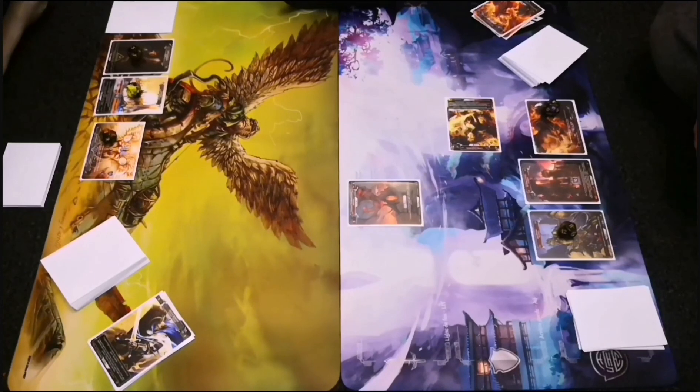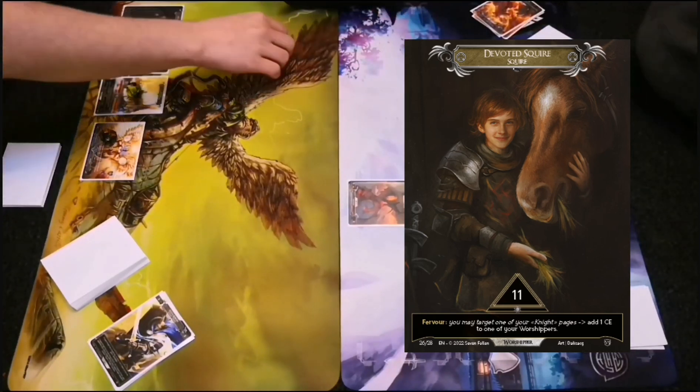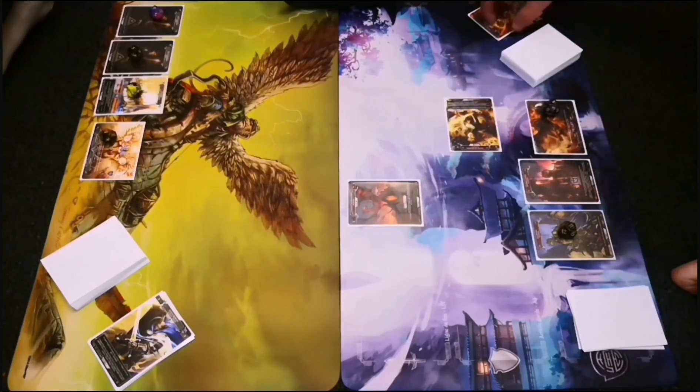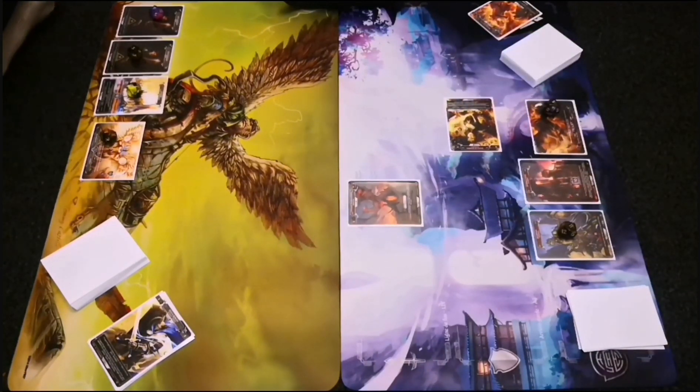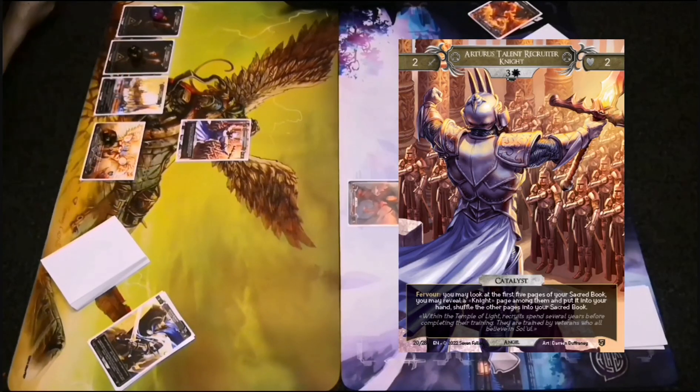My opponent starts his turn by drawing three cards from his registry and choosing one to put into play with 11 celestial energy. There is no summoning sickness in this game, so an angel can attack on the turn it enters play. There are many keyword abilities in the game — for example flame, retreat, and catalyst. The catalyst ability, when an angel enters play, allows your opponent to pick one of their angels and put a plus-one-plus-one token on it.